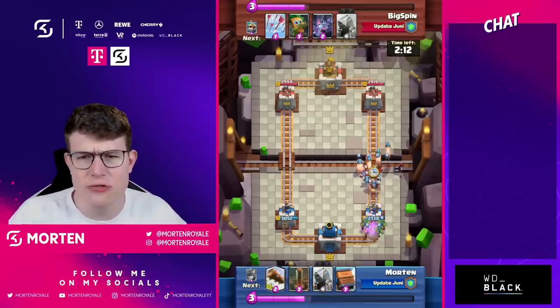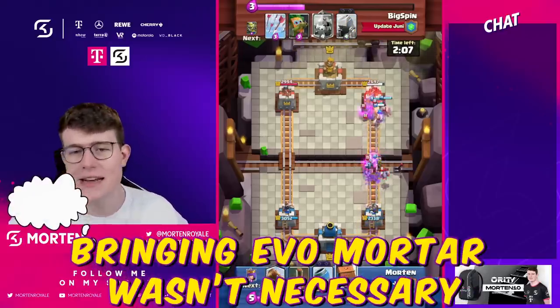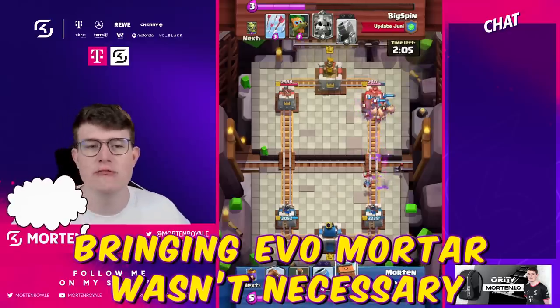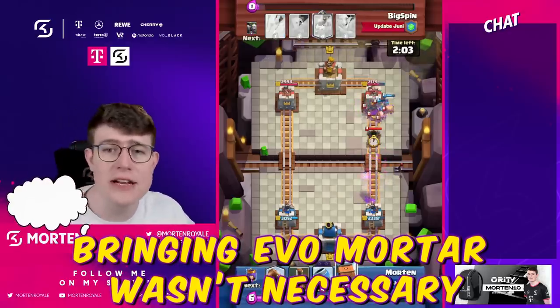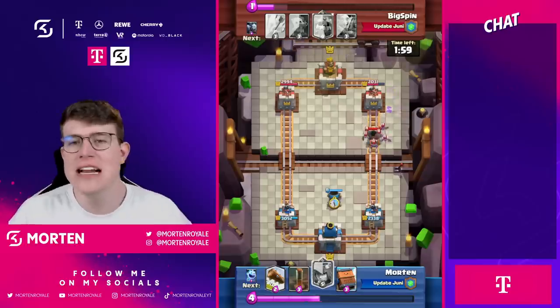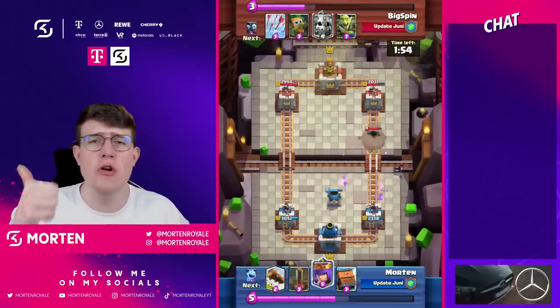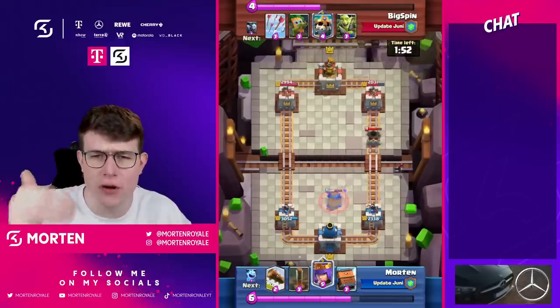You need to cycle the card twice to activate the evolution. Being a bit critical here — I personally think bringing in the Evolution Mortar this early isn't really great, because mortar is already a win condition and such a strong card. I see it as a problem right now.